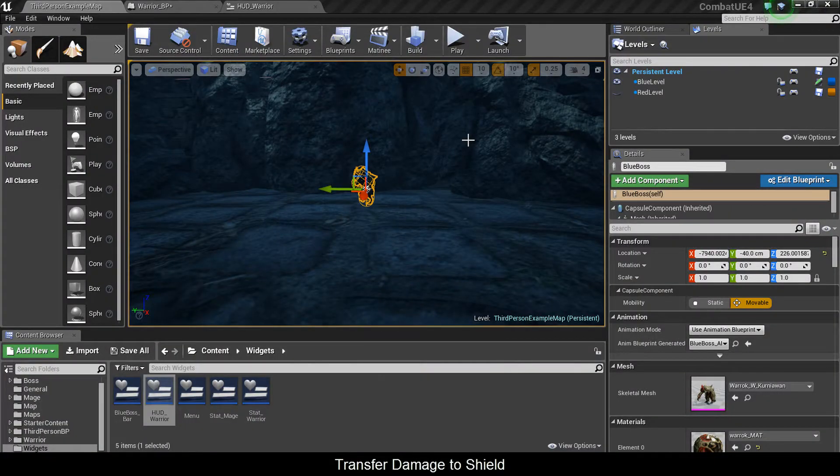Alright, so in this video we will make exactly what you saw in the demo. When you're in blocking mode, you take a hit, you lose energy, and when you're out of energy, well you can't block. And you're going to need a certain minimum amount of energy.